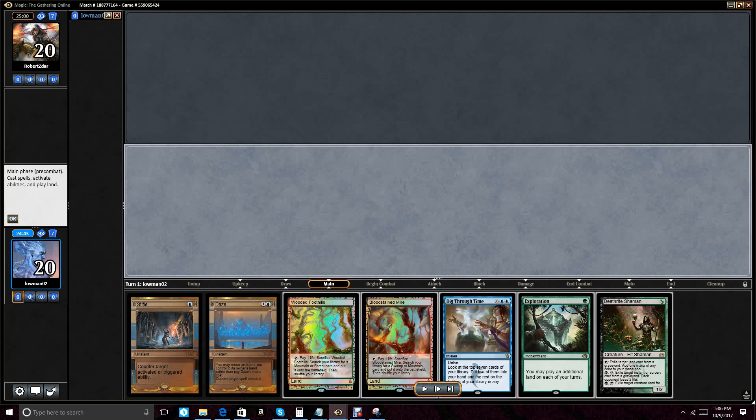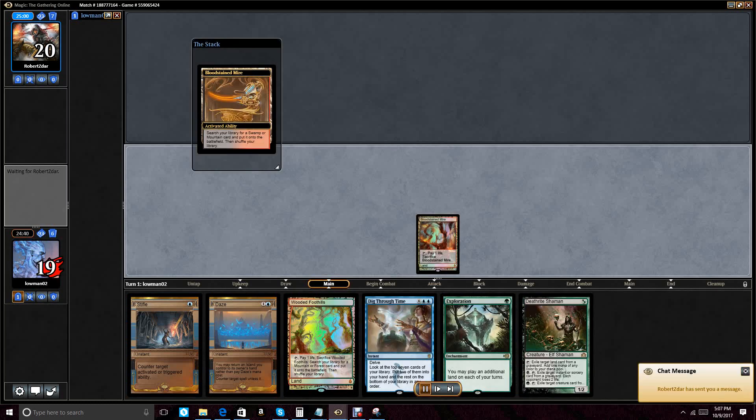This hand is definitely a keep. Our initial game plan is to land a turn one Exploration and a turn one Deathrite Shaman, then look to fuel Delve for Dig Through Time. We have a Stifle for a Fetchland and a Daze that will probably burn off on almost any turn one play, because we want to fuel the Delve for Dig Through Time to get into gas. The hand doesn't really do anything on its own beyond the Deathrite Shaman.